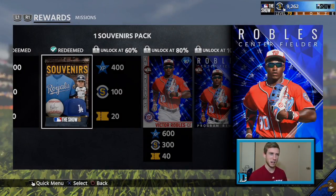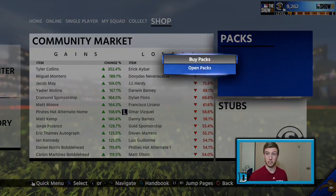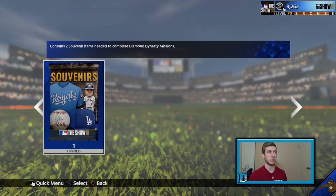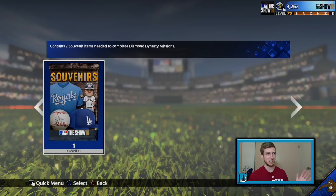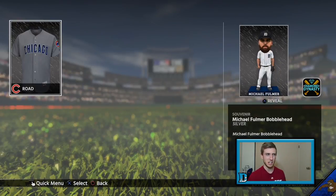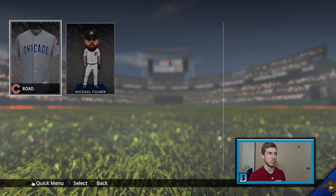Now, what are you asking about a souvenirs pack? It usually comes with two cards in it — like I mentioned, hats, bats, balls, bobbleheads, or jerseys. We're gonna open up this souvenir. Contains two souvenir items needed to complete Diamond Dynasty missions. We're gonna throw them on the market. Right there — Chicago Cubs road jersey and then a Michael Fulmer bobblehead. So I exchange one bobblehead, get one right back, and then of course you get the road jersey as well.